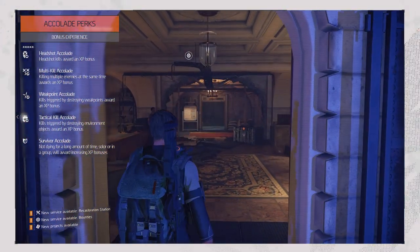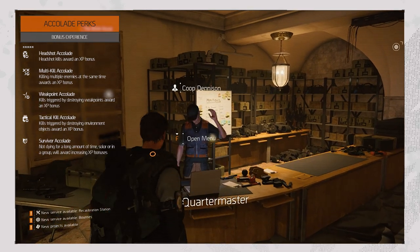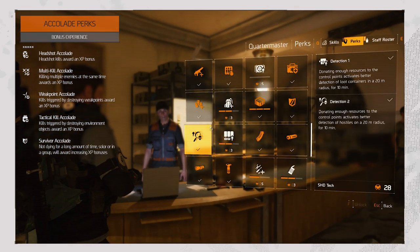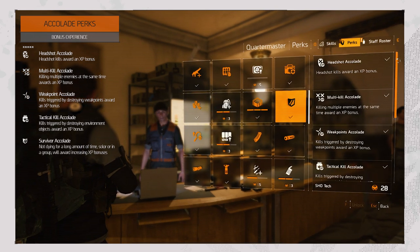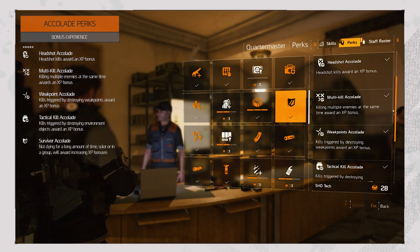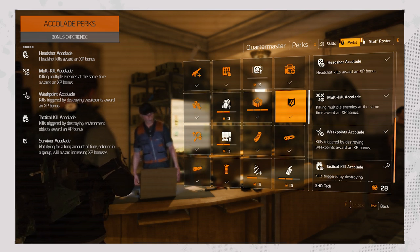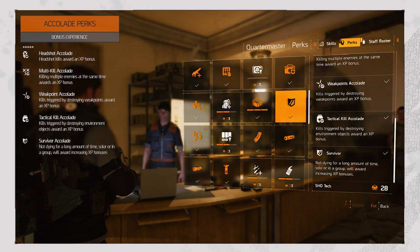After completing the introduction, you want to head over to the quartermaster in the hall of the base of operations. Here you want to unlock the five tiers of this perk: headshot, multi-kill, weak points, tactical kill, and survivor accolades. These respectively award you extra XP upon getting headshots, multi-kills, weak point hits, environmental object kills, and not dying for a long time solo or in a group.